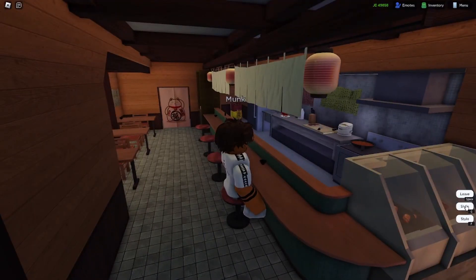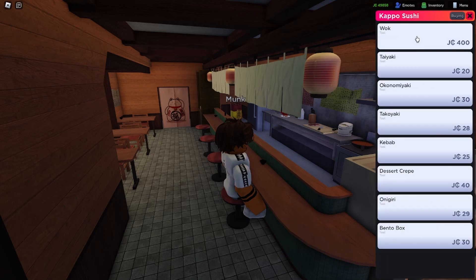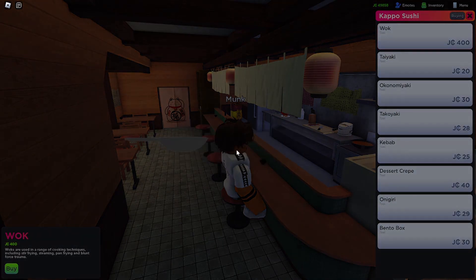Then you want to sit down and just press G here, or just click the shop. And then bam, you have a wok. I'm going to buy this because I don't actually have one.